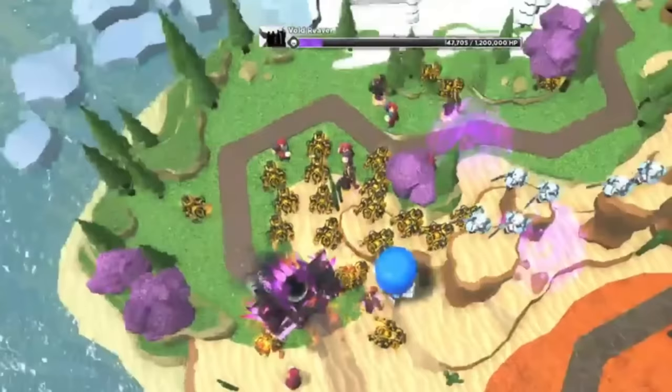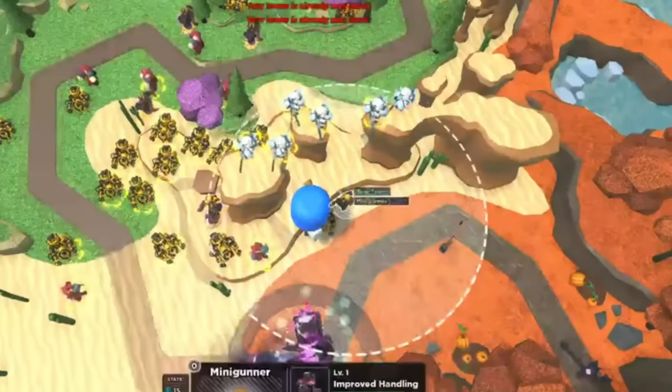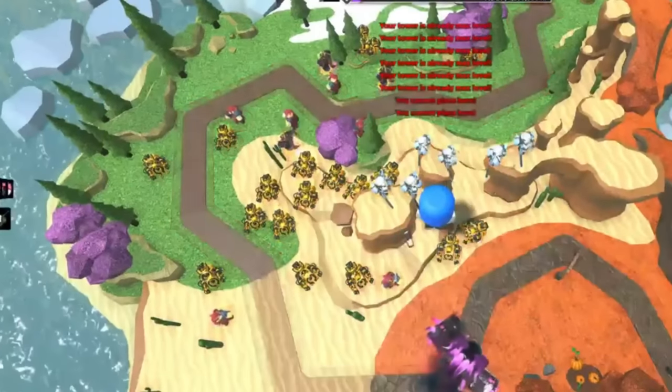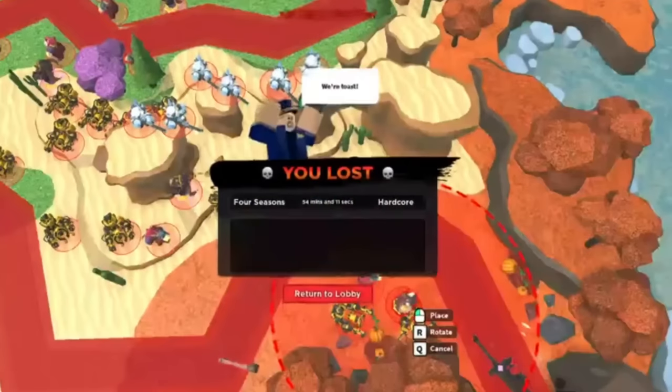However, there was a clear issue with my placement. In only a matter of seconds, 80% of my DPS was out of range. Even if I had the best micro in the world, there was no way I could move every Golden Minigunner fast enough. I managed to get the Void Reaver down to 30,000 health, but unfortunately I lost.